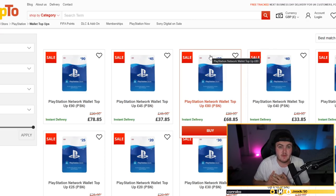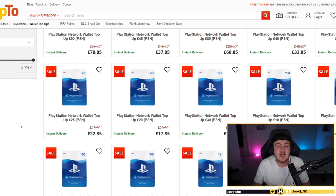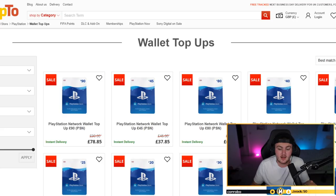Typically towards the start of a new FIFA, a lot of these sites go out of stock because so many people buy FIFA points at launch. One of the biggest benefits of buying FIFA points on the previous game is that you can stock up before they go out of stock. With my 252,000 FIFA points, I just kept buying £80 codes — I think I saved like four or five hundred pounds. It's a really good saving.